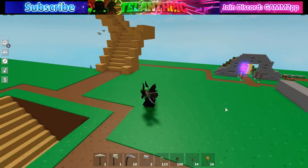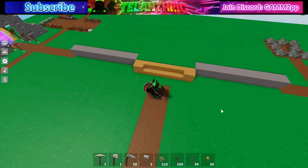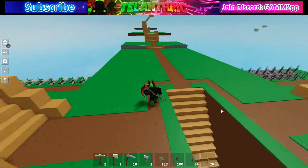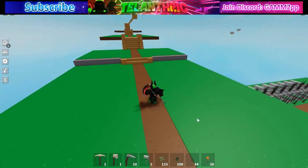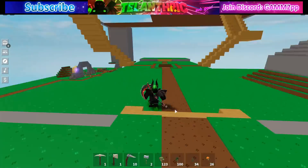Wood is one of the most important things in Roblox Skyblock for quests mainly because the banker gives you the easiest quests, and for a lot of them you need a whole bunch of wood. That's why I'll be showing you how to make a very overpowered tree farm.